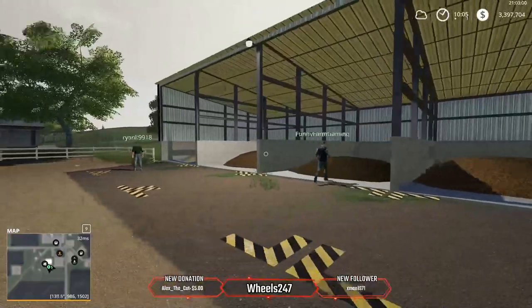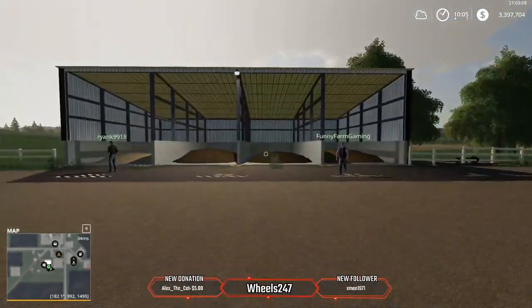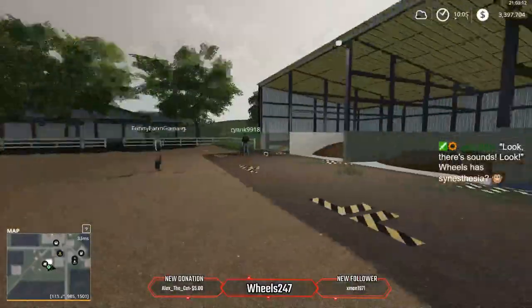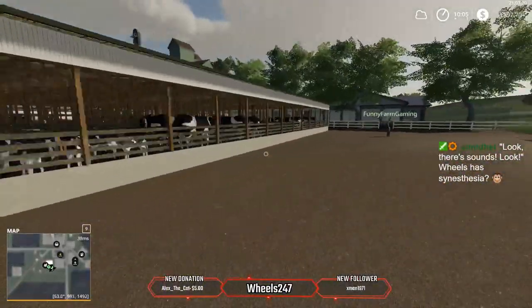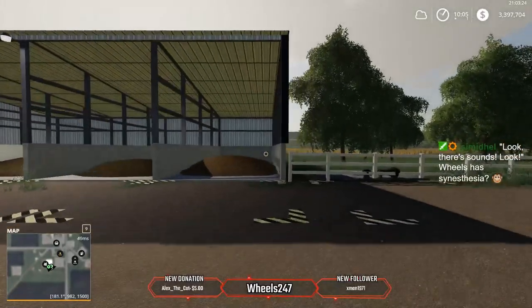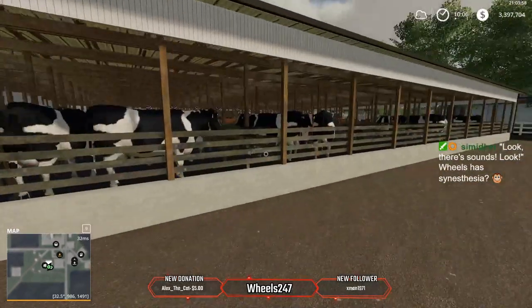I haven't seen this setup in a stockyard before — not in FS17 or FS19. I built this today. The building came from another modder who made it as a placeable commodity shed. I took just the shed, imported a heap out of FS15, retextured it, and created each heap from that. Put it all together out of various pieces and it didn't take much.